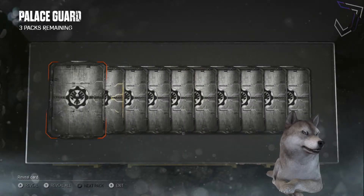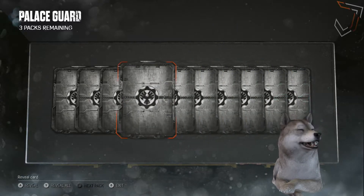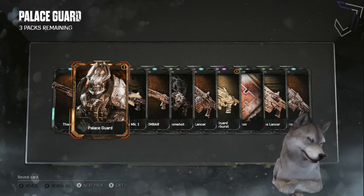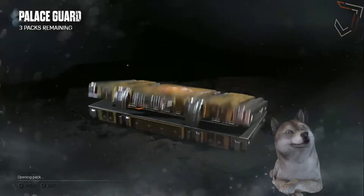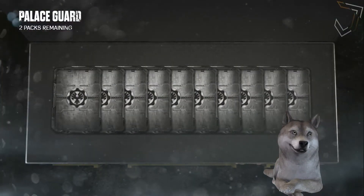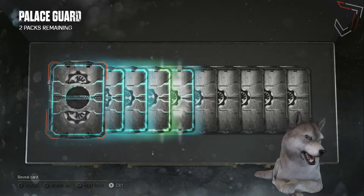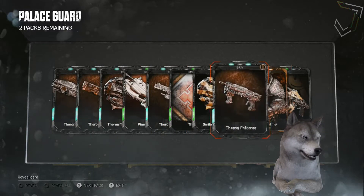There we go — the palace guard! Nice, it's gorgeous looking, that one, really good. I believe there's only Pharaoh and the palace guard — I don't believe there's any normal Pharaoh, you know, because they had two different helmets, but I'm not a hundred percent sure. I'll have all the links in the description for you. We just got the other Pharaoh as well.